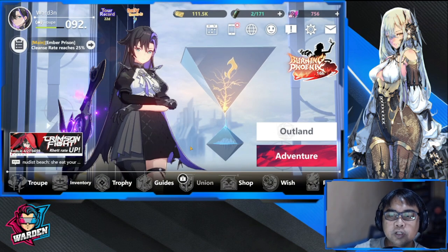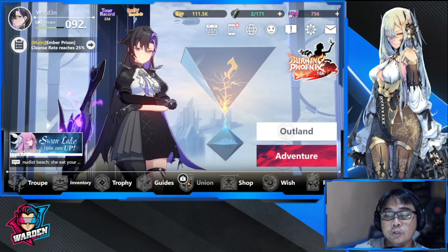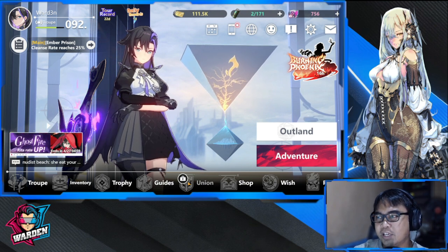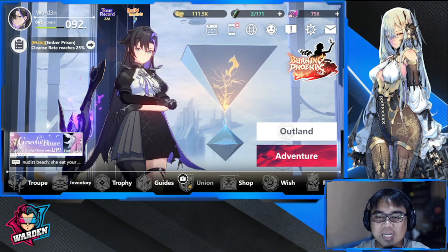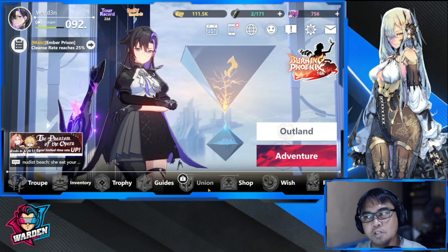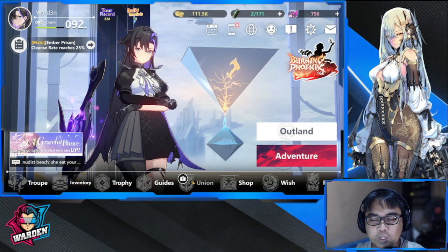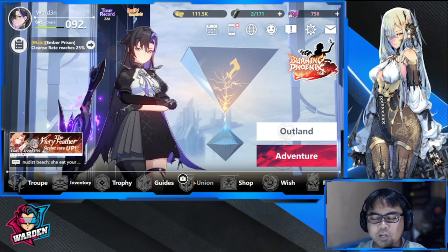There's content still to be unlocked — Union is essentially a guild system, probably featuring boss fights and lots of rewards. I'm excited for guild content and many people have been asking me to create one, which I definitely will once it opens. It's good that they locked it initially so players could warm up over the first few weeks before opening guild battles.